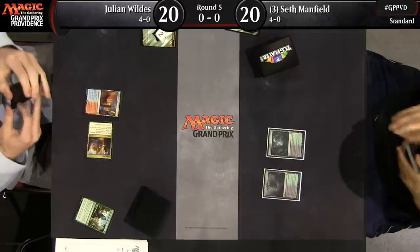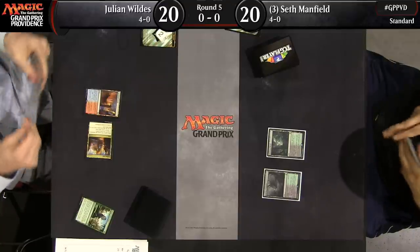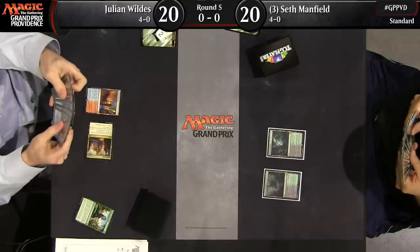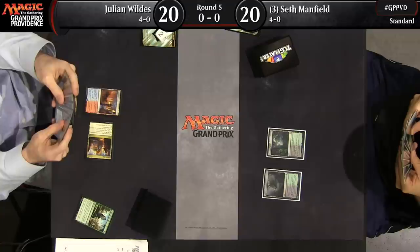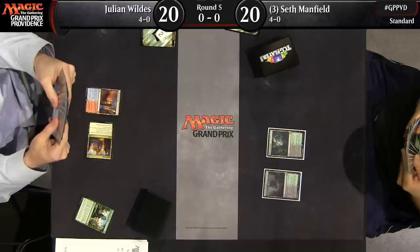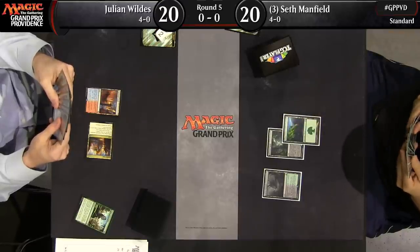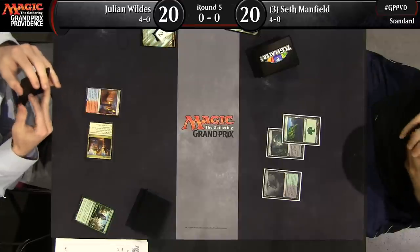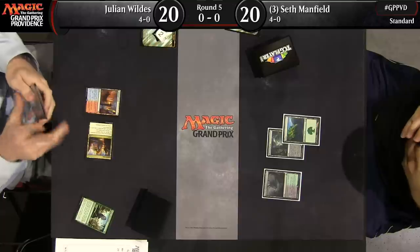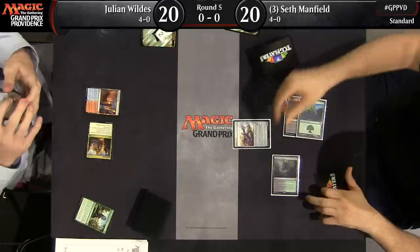Can you tell us a little bit more about what Julian's deck is trying to do? It basically has a lot of the good energy cards like Voltaic Brawler, Long Tusk Cub, Servant of the Conduit, and Whirler Virtuoso, paired with powerful cards like Woodland Wanderer — the 2/2 that gets +1/+1 for each color of mana you play it with. Being a 4-color deck, Julian gets to take advantage of that, as well as Reflector Mage, Verdurous Gearhulk, Tireless Tracker, and Tamiyo Field Research. It's basically a 4-color Good Stuff deck with a minor energy theme.